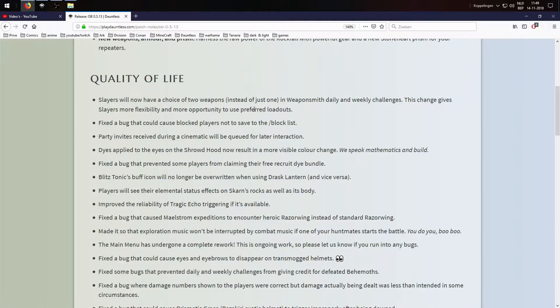This is also in line with quality of life changes from last week, where quests changed from a specific behemoth to broader categories like Umbral damage, Slay Riftstalker, or Shroud. Also fixed: a bug that could cause blocked players not to save to the block list — not entirely sure what that means, let me know in the comments.